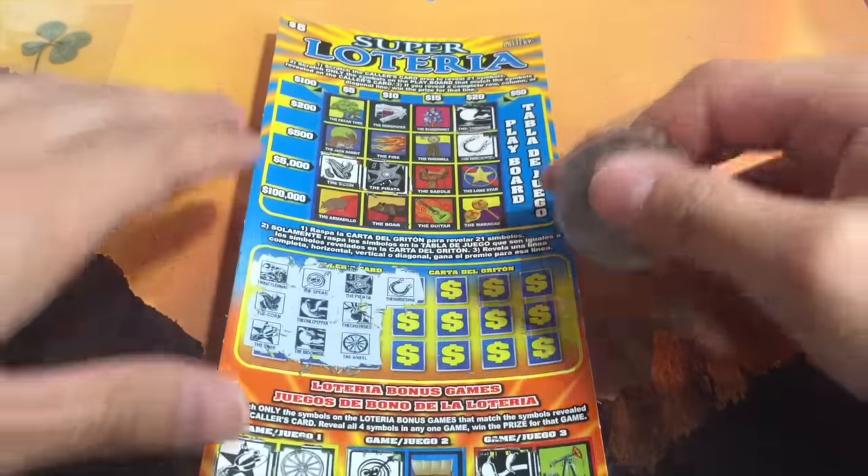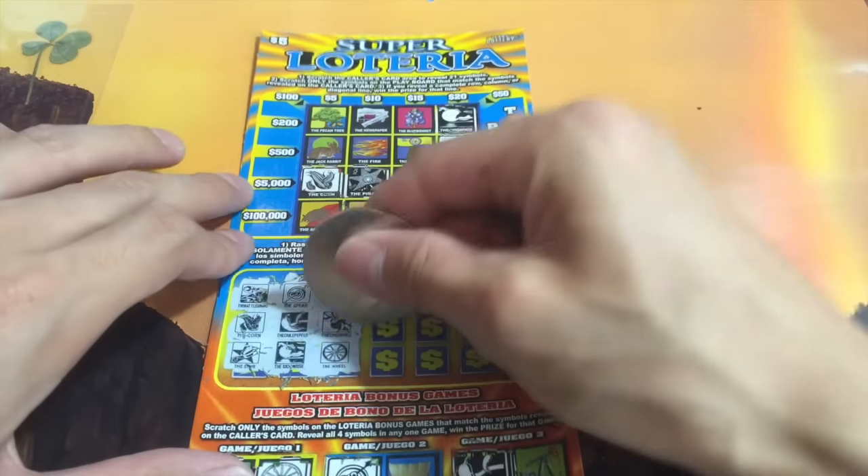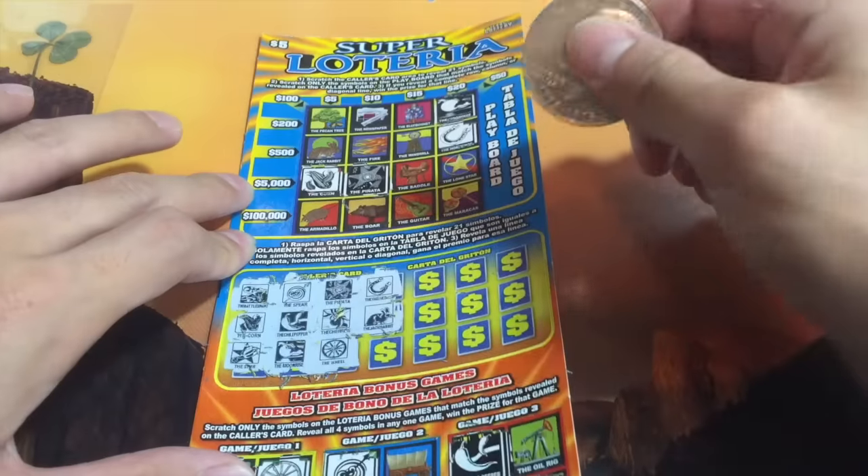And we have it up here. What's this? Playboard — I see: diagonal, $50, $100. Very cool. The Jack Rabbit.